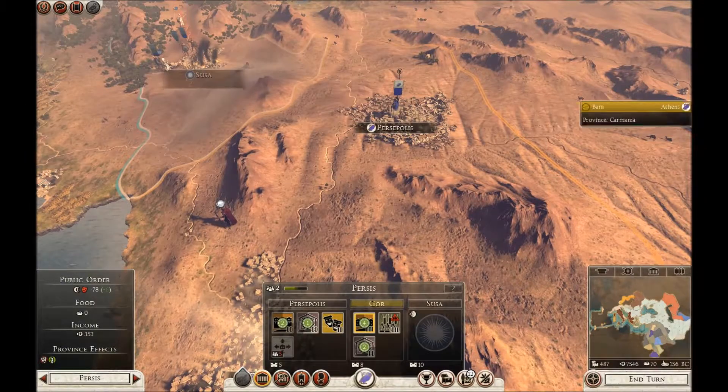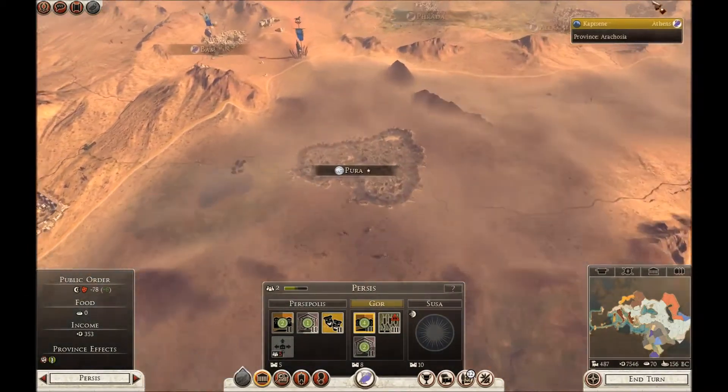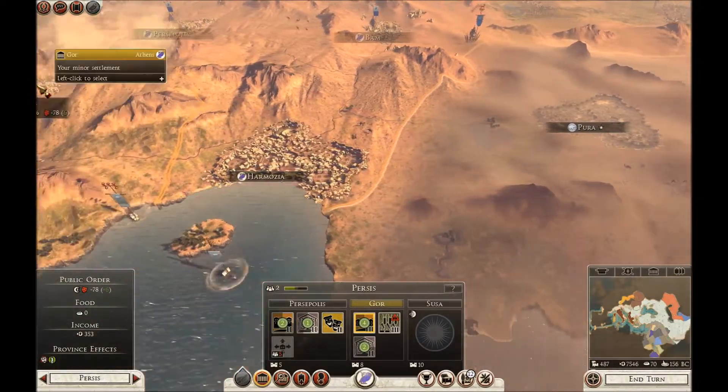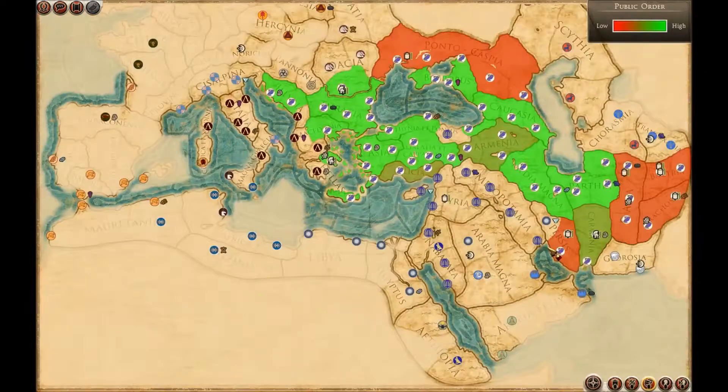It's a shame the Seleucids have grabbed Susa. We're not in any position yet to attack Media. We need to have the Arya gone first before we can attack Dregania. We'll focus on Dregania and then hold here on this coast. It looks like Seleucids have actually formed a kind of barrier between my enemies and myself at the moment, which will be handy.